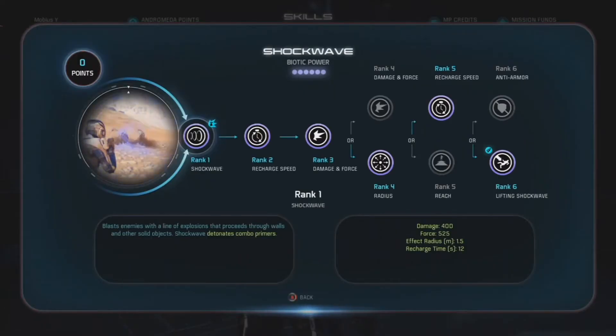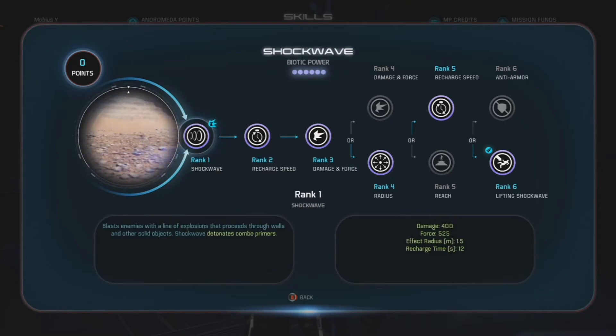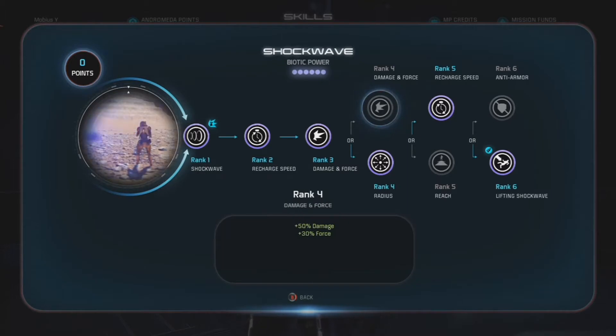Shockwave, all the way to rank 6. At rank 4, extra radius, which is really nice because the initial radius is only 1.5 meters, so increasing that to 3 is super handy. You do miss out on a massive damage boost —